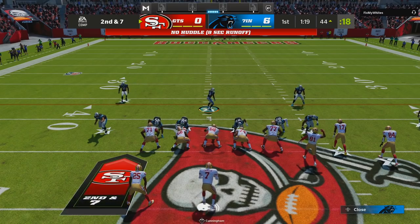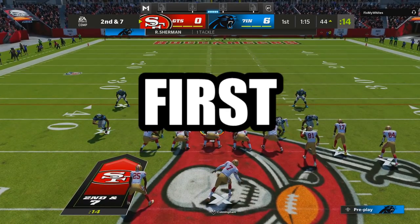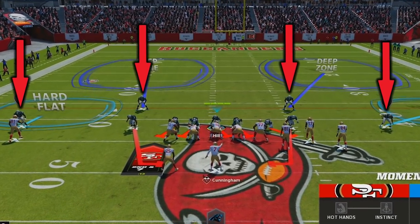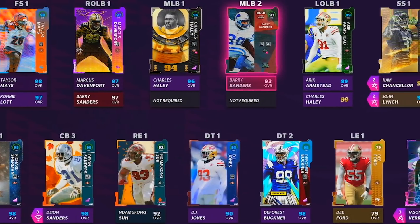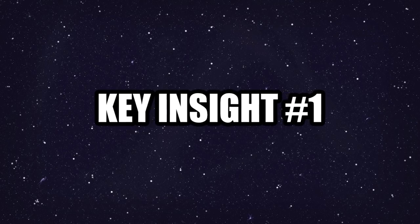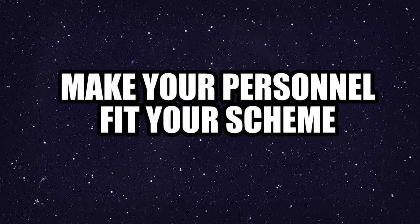Before I could do that, I had to actually learn the defense. I hopped into a game to get comfortable with 4-3 even 6-1, and immediately ran into my first major problem. It turns out that this formation only has four defensive backs, and as I looked at all the valuable AP I had tied up on safeties and cornerbacks who I couldn't put on the field, it brought me to key insight number one: make your personnel fit your scheme.